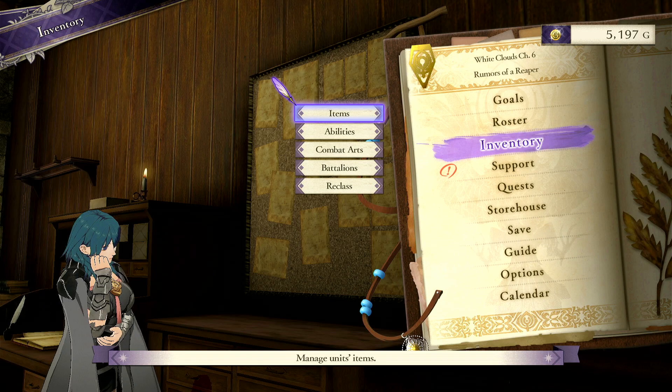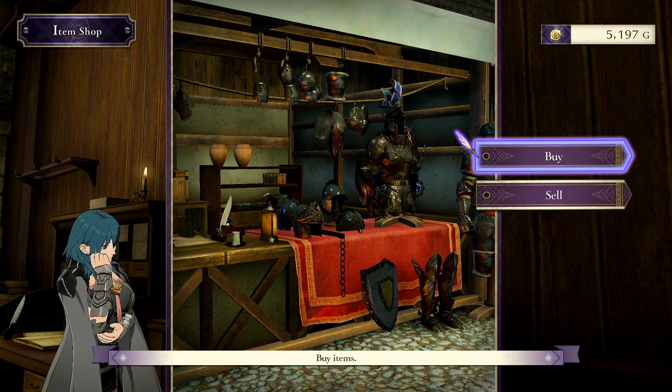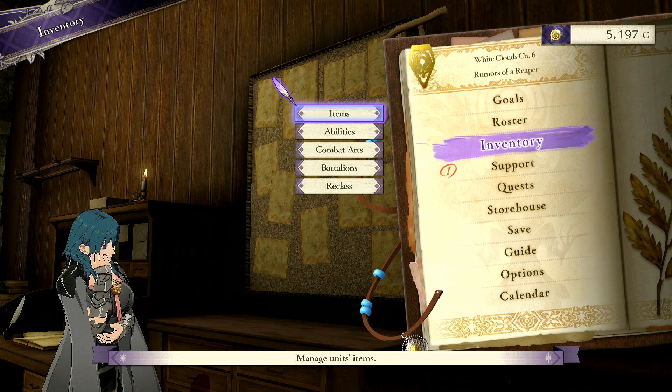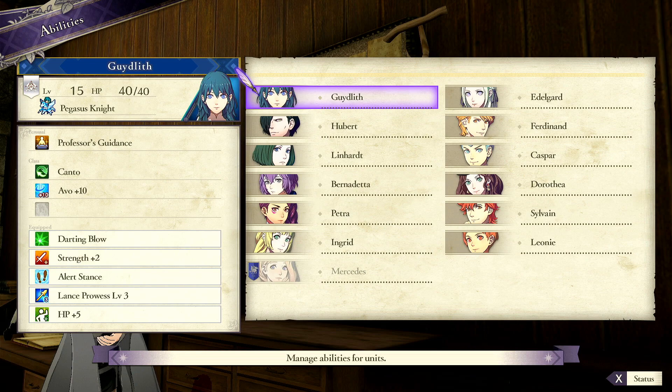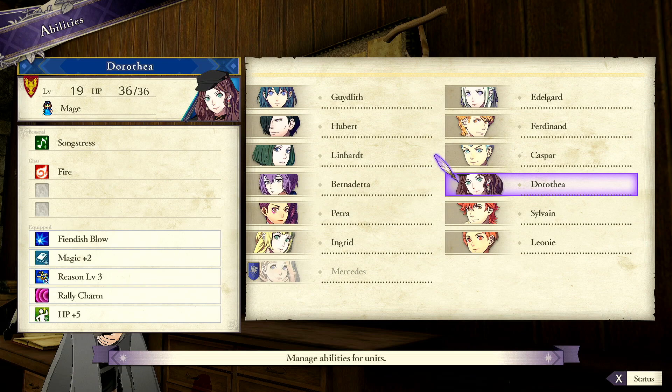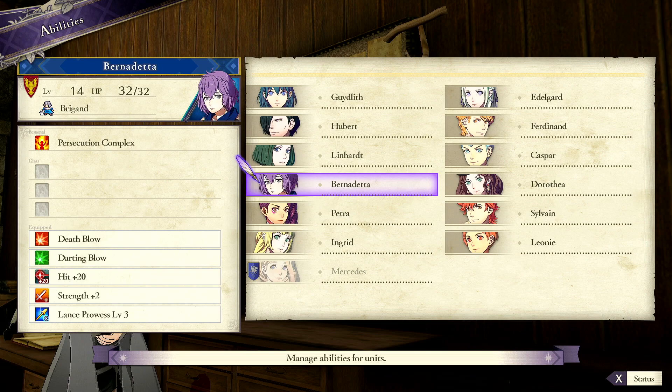Let's go to the marketplace - they're still out of stock. I need to test Byleth into Brigand. But even darting blow, strength plus 2, or lance stance this early is pretty good. These both have fiendish and magic plus 2 - not that Lindhart ever even needs to hit something, but if he did. We have two units with death blow, darting blow, hit 20, and strength plus 2, and they're not even level 20 yet. This is so dumb. I love this - this is great.